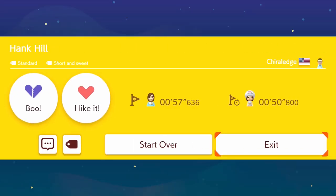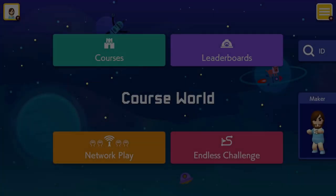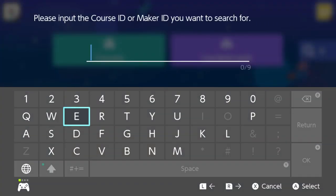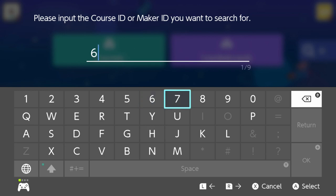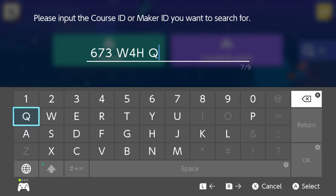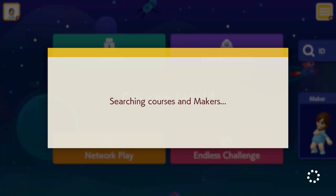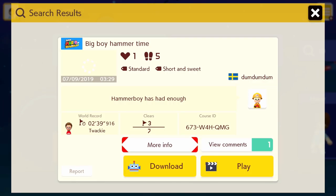I'll find another level for you, Matt. Find me one from Patreon. Thank you so much. This one says I almost got the world record. This one says Big Boy Hammer Time. And it says difficulty: Matt friendly. And notes — it's got clear pipes. It's six-seven-three, W-four-H, Q-M-G. All right, let's do it. Here we go baby. Big Boy Hammer Time.